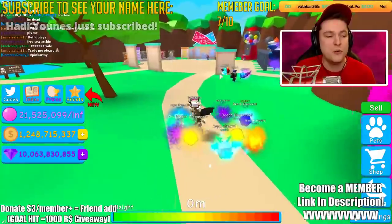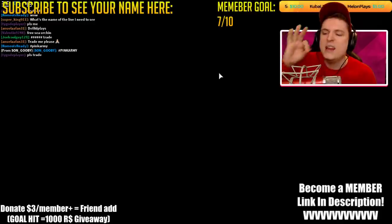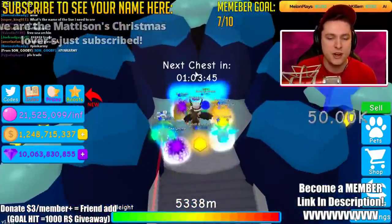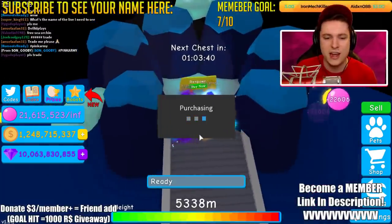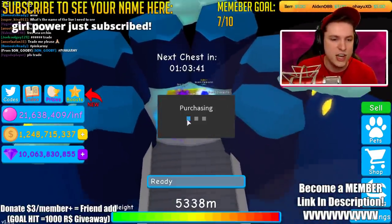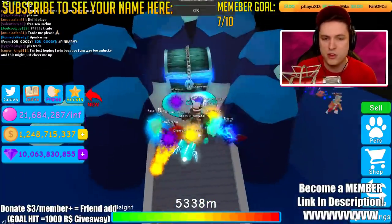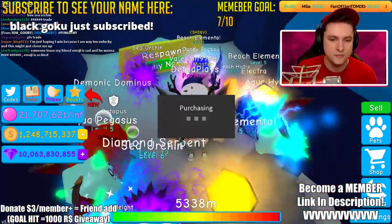We're going to be giving away some game passes today as well. First we need to do a little bit of powering up because the better our pets are, the more stuff we're going to get. So we're going to level up a little bit, getting some XP. After I've leveled my pets a bit, we'll do our first giveaway and then focus on pets, maybe unlocking some more tiers.